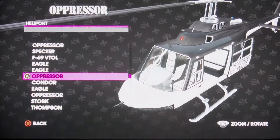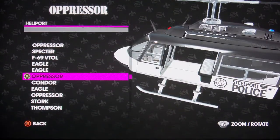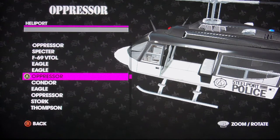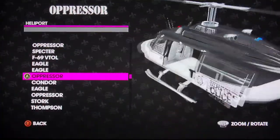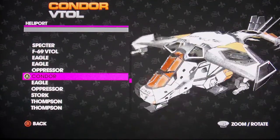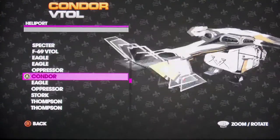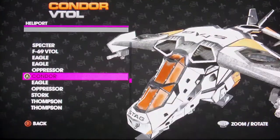This is the police Oppressor — not suppressor, but Oppressor. Stillport Police. This is the Condor, from Stag. It has a weapon — it has two guns on the side.